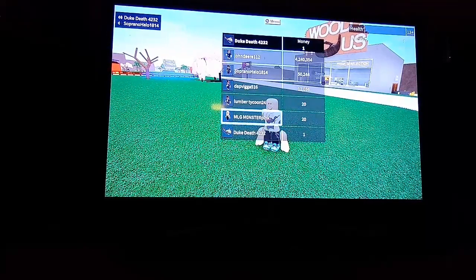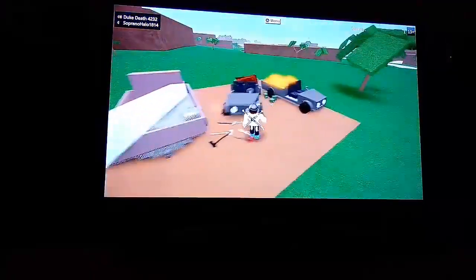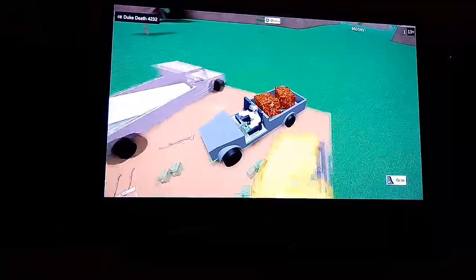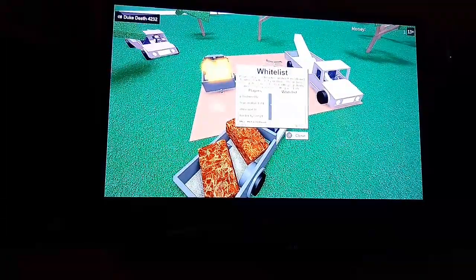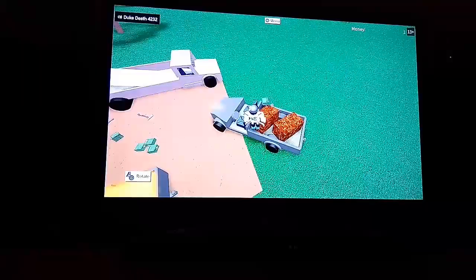Look at this — lumber tycoon — where is he? Lumber Tycoon 2? No, he's in the lobby. Oh shoot, this is glitching — okay there we go, stop glitching. Alright, then since you left the game, you have to whitelist them, and then he can pick up his axes again.